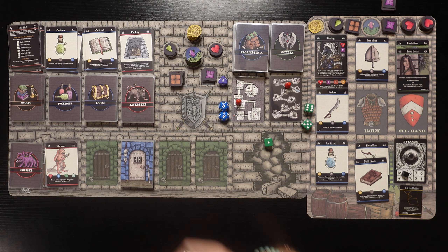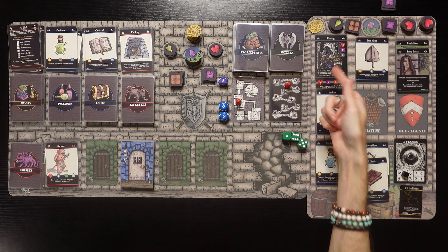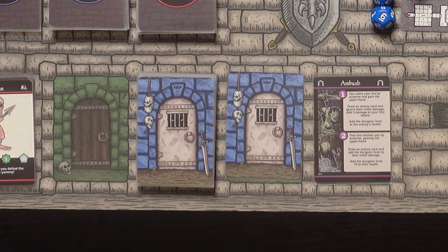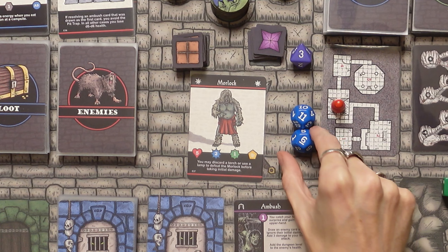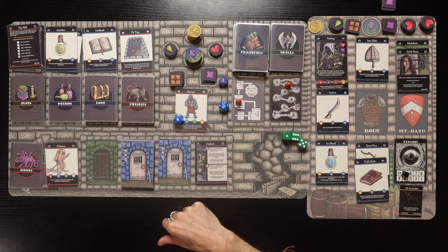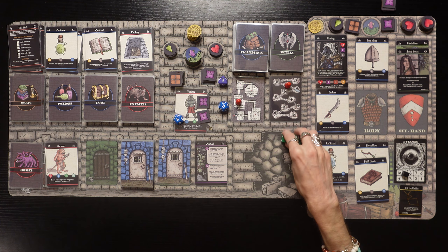We have 5 poison now - we're basically at 1 health. We get 2 eyes, up to 9 icons. Good thing we're not fighting the boss yet - we need to get this poison off! We cannot use our Crawling ability anymore since we're so low on health. An ambush - I kind of want to do it to hope we get a potion off the enemy. We draw a Morlock with 8 health. 'You may discard a torch or use a lamp to defeat the Morlock before taking initial damage' - we don't have either.